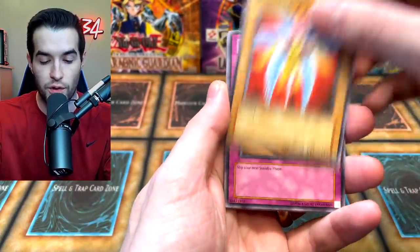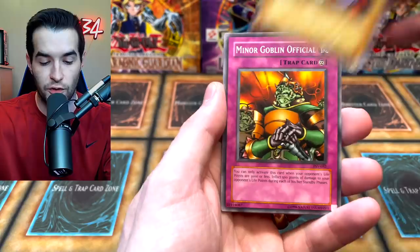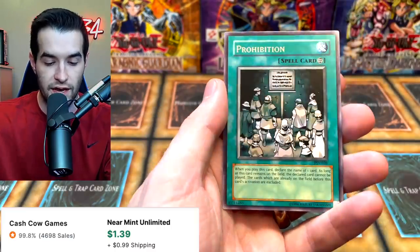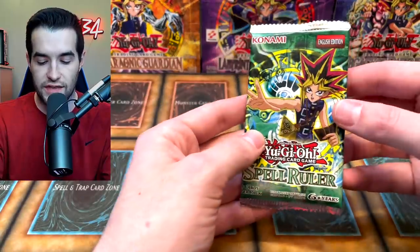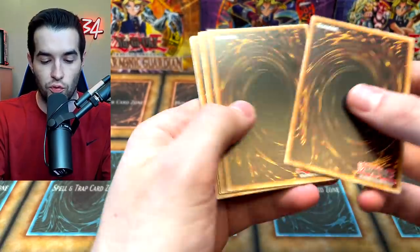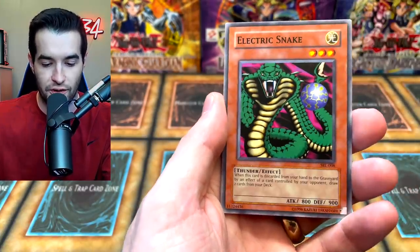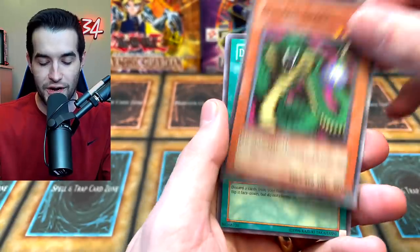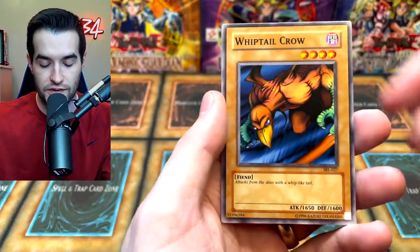We got Inspection, Wing Weaver, Solomon's Law Book, Deep Sea Warrior, Minor Goblin Official, Flame Champion — it's fun to appreciate the commons on these old school packs — Bubonic Vermin, and Prohibition, which is maybe a two or three dollar rare. We'll take that. Back to Spell Ruler — Ceremonial Bell, Electric Snake, Darkness Approach, Commencement Dance, Hungry Burger, Whiptail Crow, Reliable Guardian, and the Shining Angel. Nothing in that one.